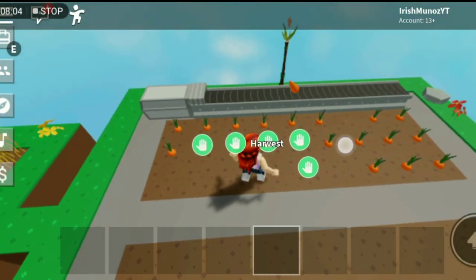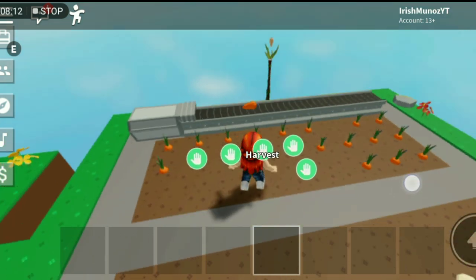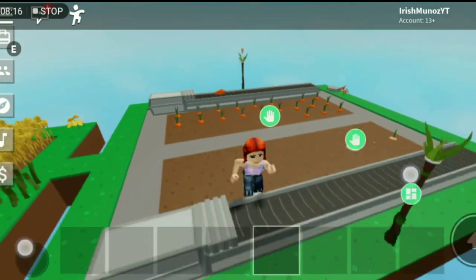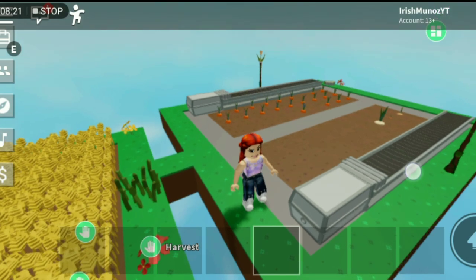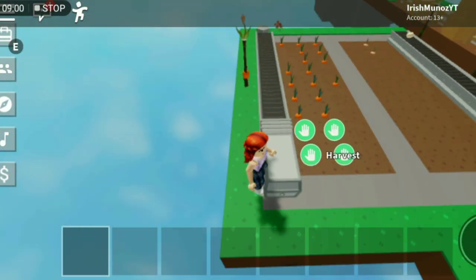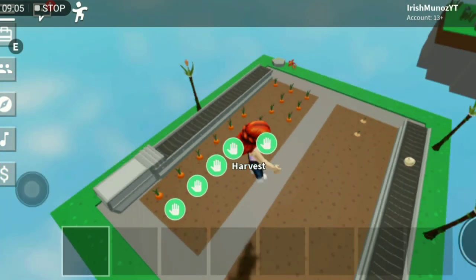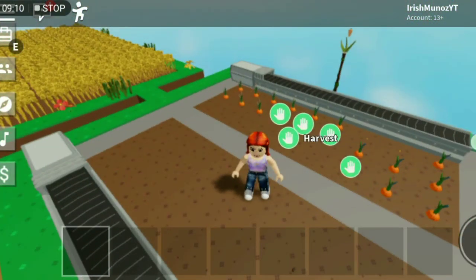As you can see, the carrot will be going to the industrial chest. And don't you worry, the totem replanted it. So let's see if the carrot will go again in the industrial chest. There — yay! And another one. There it goes!